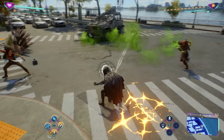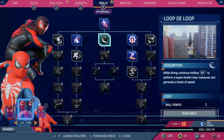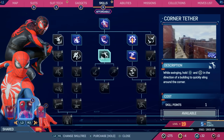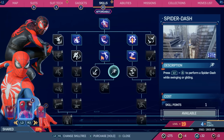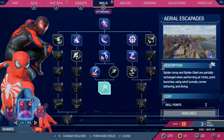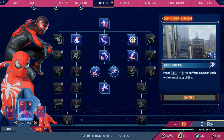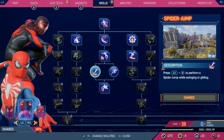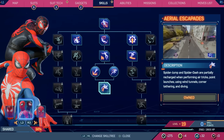The final tip is to not sleep on the shared ability tree. I know it's tempting to invest skill points early on into upgrading your individual Spider-Men and their cool abilities, but the middle shared skill tree is what I found to give me the most bang for my buck. It has shared abilities that help in combat and, more importantly, getting from point A to point B a lot faster. Skills in the shared tree like the loop-de-loop, corner tether, spider jump, spider dash, and aerial escapades all made my life way easier once I unlocked them.